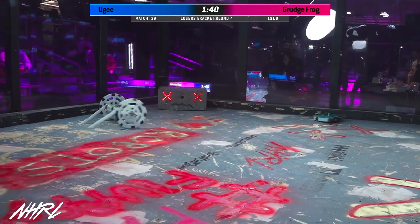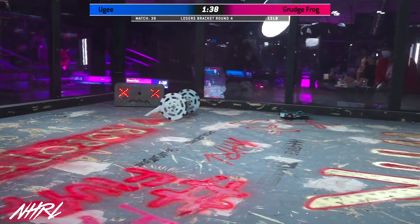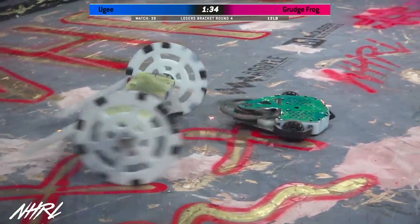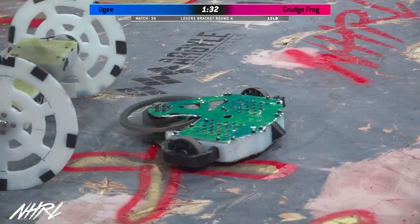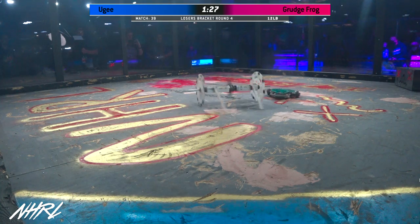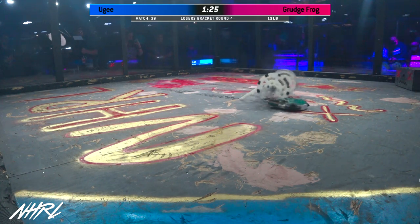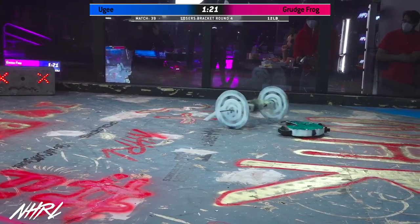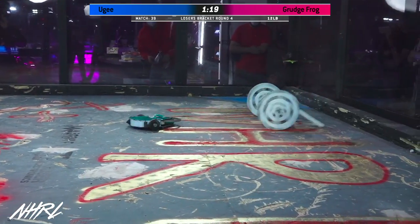Do you see that huge gash on the top of Grudge Frog? Yeah, I love it — it's graphic, it's gross. That top plate is being peeled away on Grudge Frog. That top plate is protecting the belts running inside of this robot. Yuge is just intent on taking apart its opponent.